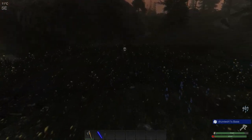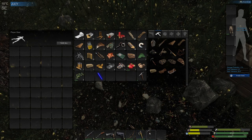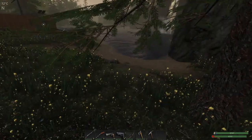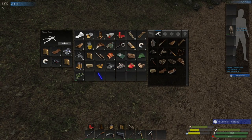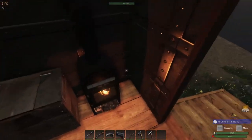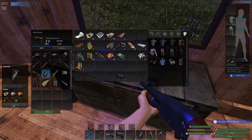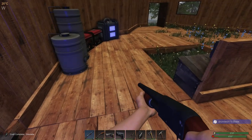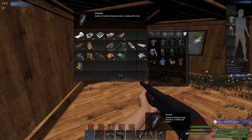Let's grab my backpack, get organized again. I got something from him, but not much — three bullets. I figured I'm going to make a few grenades to get into their house, see if that works. Not sure if it will, but what kind of damage do they do? Does it tell you anything? Suitable for breaking through base doors or dealing with crowds.